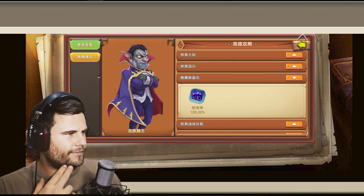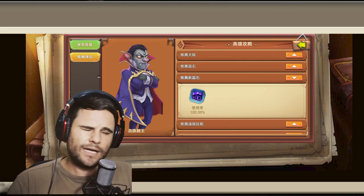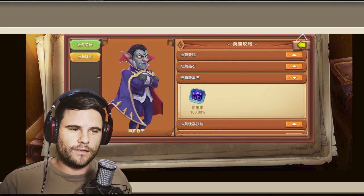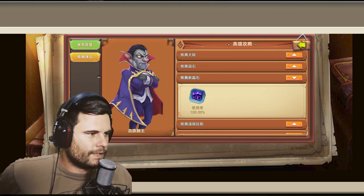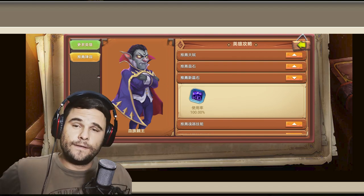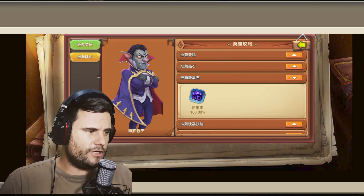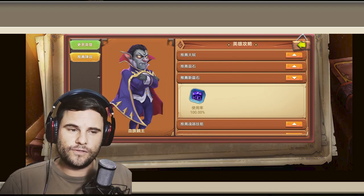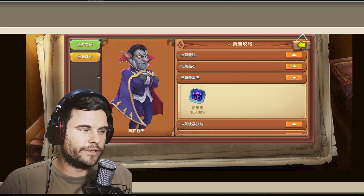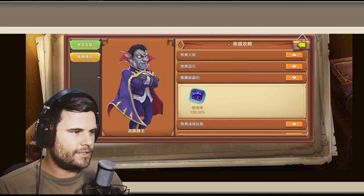For the second insignia they have Asthenia — when a hero enters a battlefield, reduces the attack of two nearby enemy heroes by 27% for seven seconds. The insignia is good, but Vlad is not that good as a tank. Usually you want this on frontline tanks because you want them to have that ability. If you're not going to build him as a tank, you want to build him differently, so I don't completely agree with what they have for Vlad Dracula.